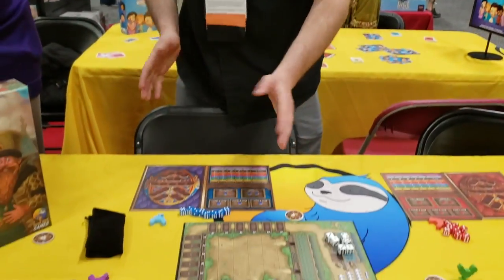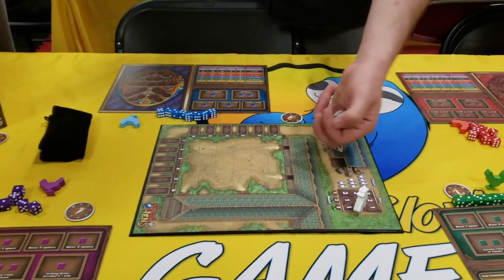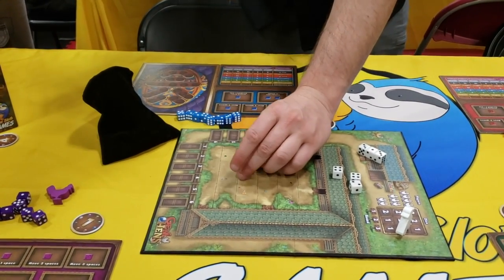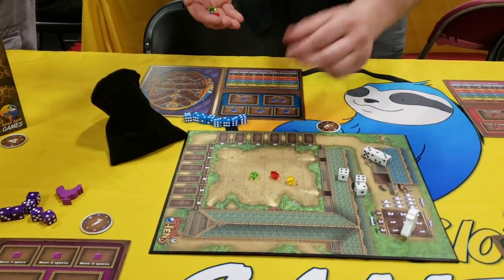It's a game where you are trying to build the perfect jeweled egg. At the start of each round, you're going to roll a certain number of these dice, and then put out gems from this bag on where the intersections are. You might find an emerald in here, you might find a ruby in here, you might find amber in here.